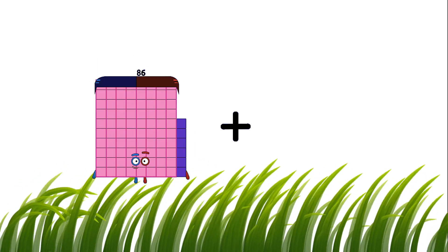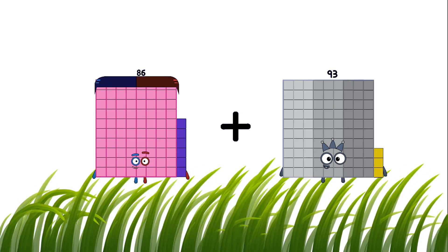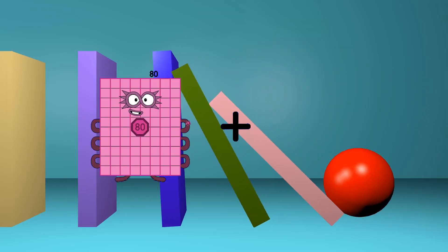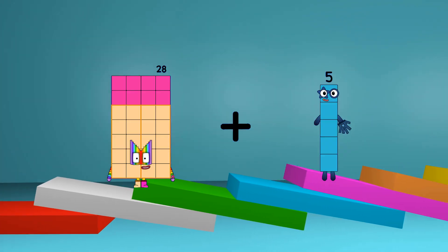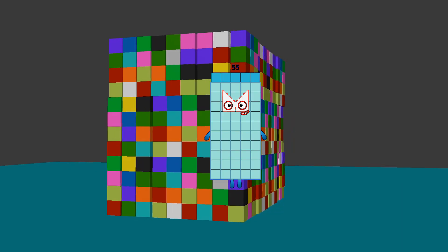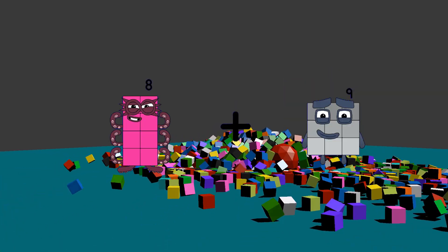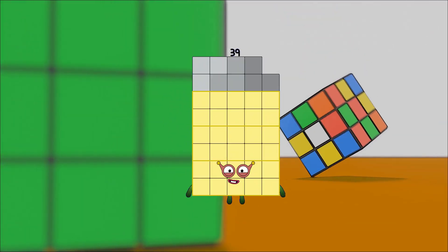86 plus 93 equals 179. 28 plus 27 equals 55. 8 plus 31 equals 39.